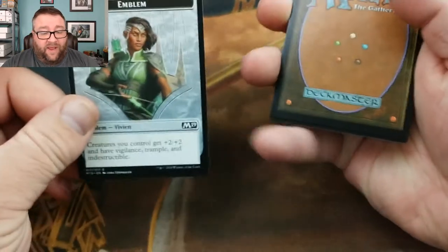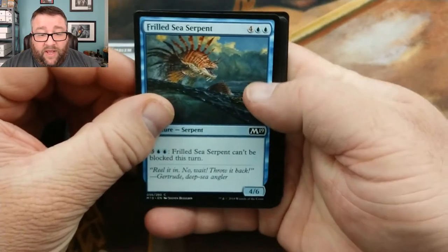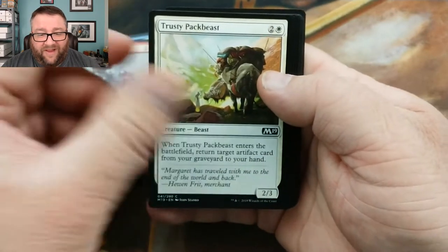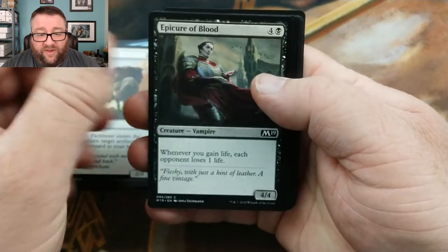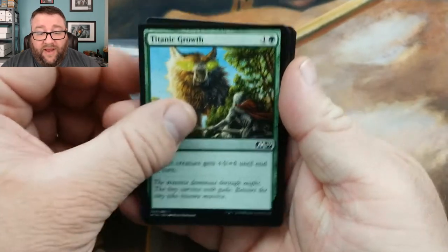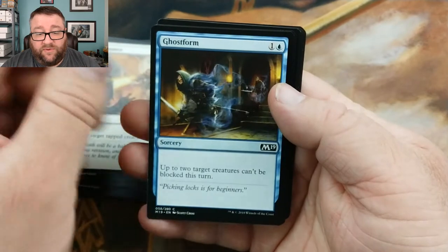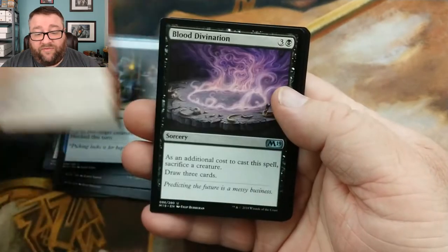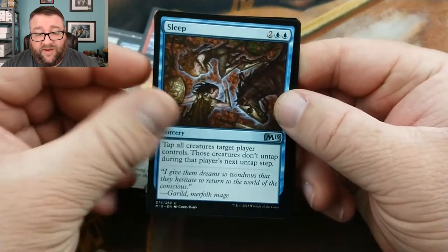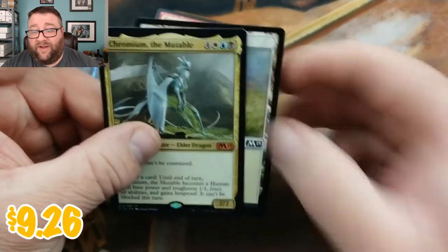We got an emblem — and believe it or not these do have value — a Frilled Sea Serpent, Trumpet Blast, Trusty Pack Beast, Epicure of Blood, Titanic Growth, Lich's Caress, Manolith, Take Vengeance, Ghost Form, Electrify. In our uncommons we have Blood Divination, Reassembling Skeleton, Sleep, and hey — we got a Chromium the Mutable. That one is not too shabby.